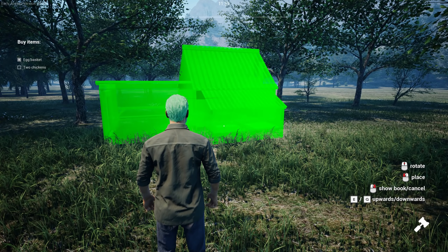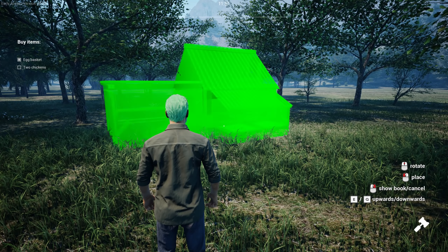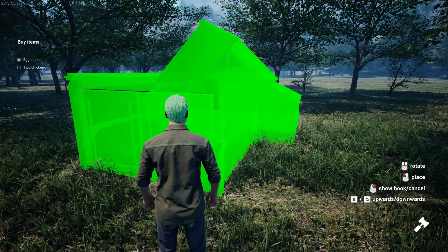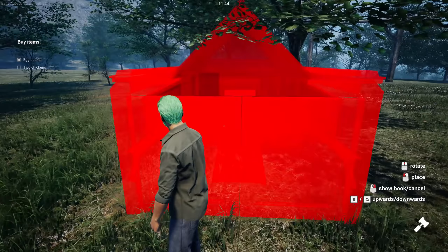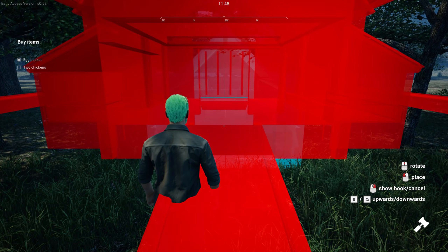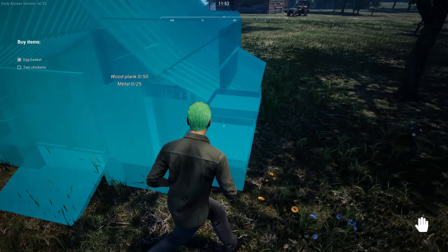I'm not sure if that's the front or the back. There's a ramp going up into the doors. I think I'm going to face it this way because I don't know if the feeders are going in there or not. We're definitely standing on our property. Let's place it down right here and make sure that's how we want it.